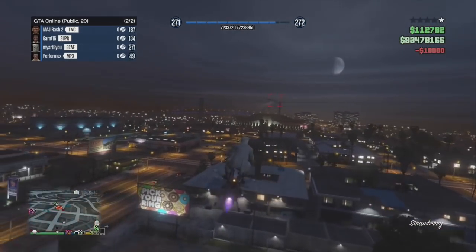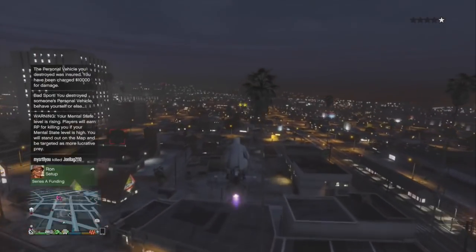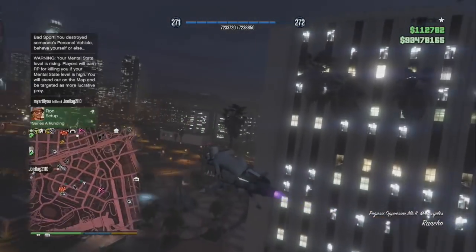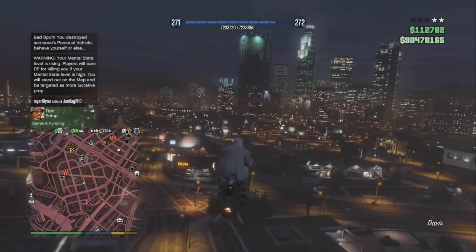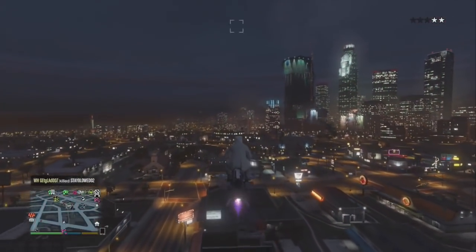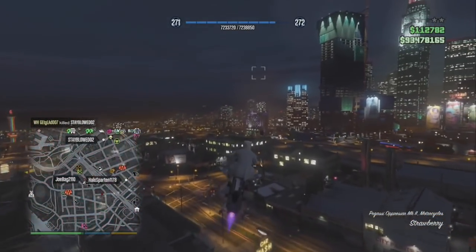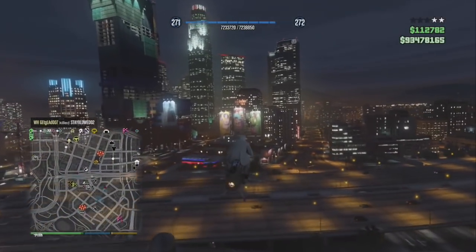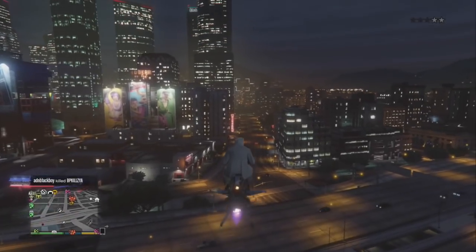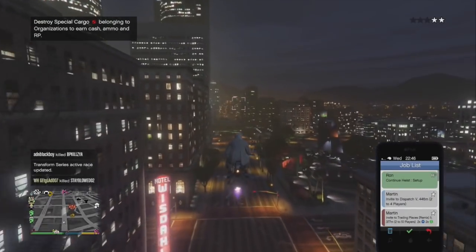For the speed glitch, you go straight, hit boost, and when you start boosting go up and down, up and down repeatedly. That will speed-glitch you to around 260 miles per hour — your speedometer tops out at 180 but you'll see you're moving much faster across the map. I'm letting off the gas so my boost can build back up to demonstrate this is a working glitch.